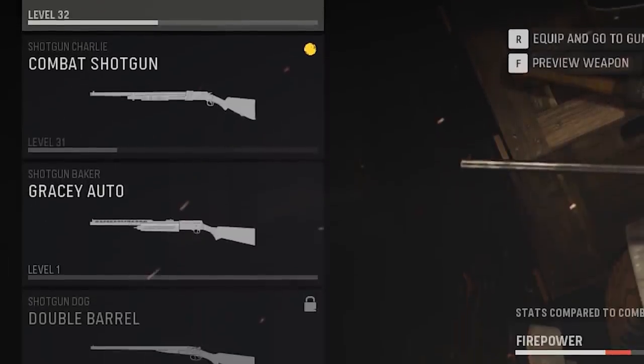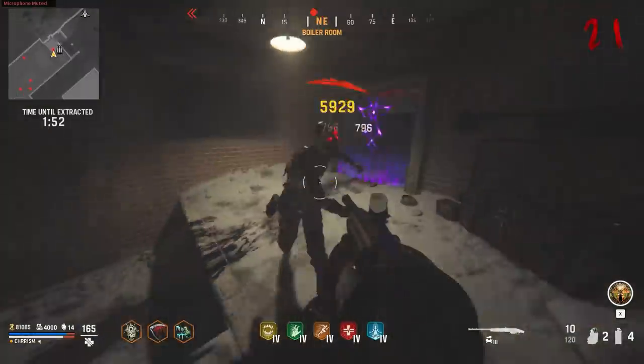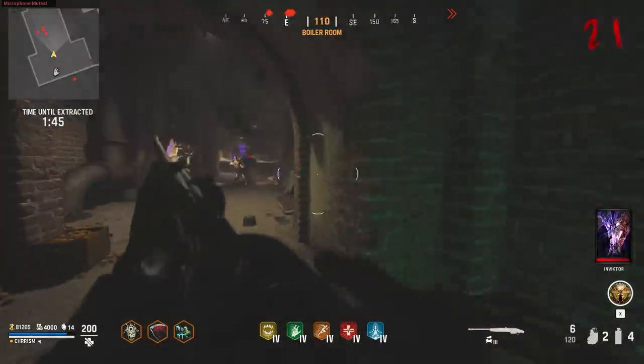The only guns worth using in the game are shotguns, specifically the Einhorn revolving shotgun. Every other type of gun feels very, very weak in Vanguard, and it'd be nice if they gave much needed buffs to all the different weapons in the game.